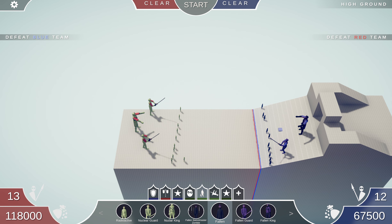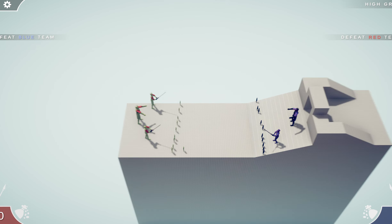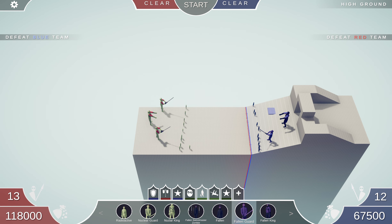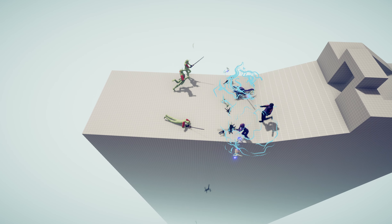Titan battle in TABS! So for each team we have a nuclear king, then two nuclear guards and their soldiers. On the other side, same thing — king, guards, and soldiers. There's an equal amount of each. This is a mod I found on TABS called Zombie Faction — it's got a lot of cool stuff in it. Check it out! Let's start the battle of the titans.